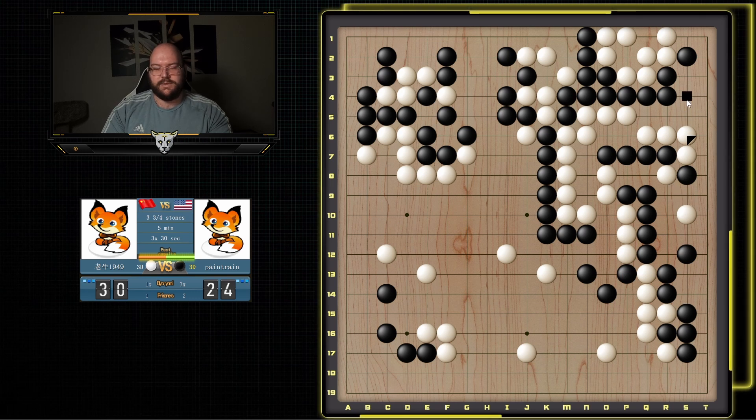So he does this one because he wants to play here. And if I go here, he can go down. And I think he gets an eye here. If I block that and he captures, I can squeeze. But I can't get rid of both eyes. So maybe he does live. Let me see anything else I can do. It's fine.